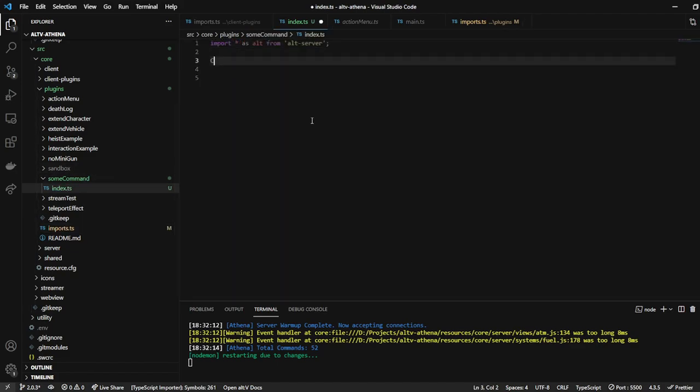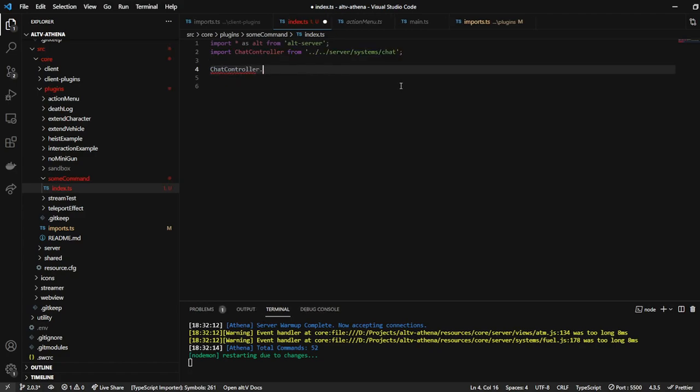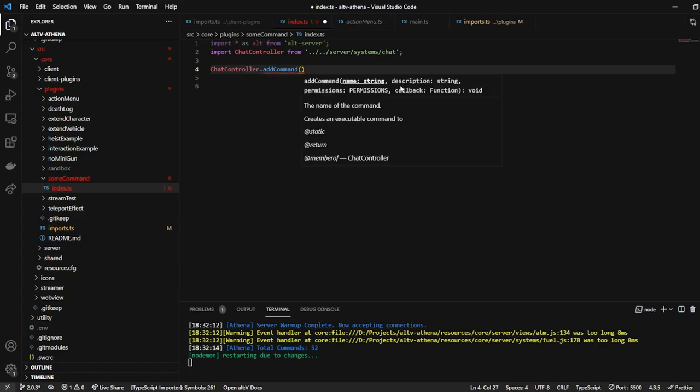What we're going to do is import a chat controller — we want the system one, so make sure you import the right one. Then we're going to do add command, and we have a name, a description, permissions that come along with it, and a callback.